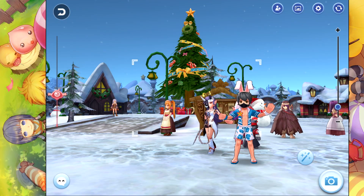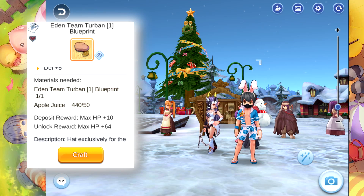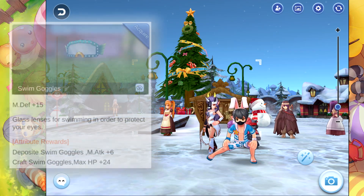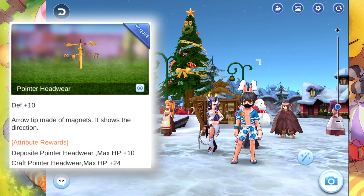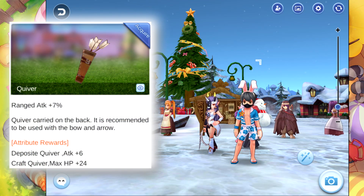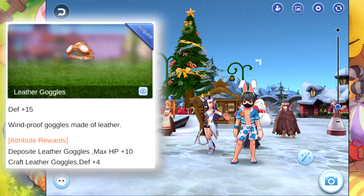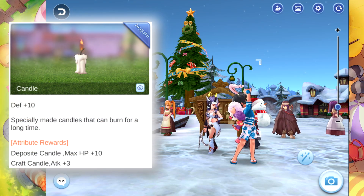Hey, what's going on guys, Bots here and we're back again with another video. Today I'm going to show you a hidden headgear that you can actually get in the game right now, which is spread across the map. One of which is the Eden Team Turban, we also have the Swim Goggles, then we have the Pointer headgear, and then we also have the Leather Goggles, the Candle, and the Boys Cap.